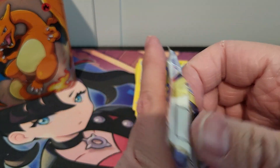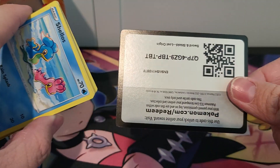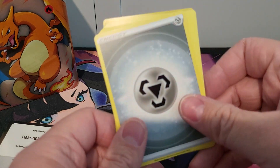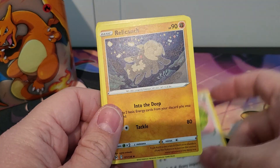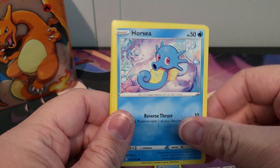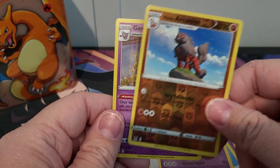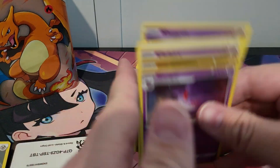Second pack of Lost Origin. Let's see what we can get here. Code card. There is our Steel Energy. Oh wow, I actually like Lickitung — I like that drawing. Snorunt. Oh, that's another one I like. Horsea, Lickitung, Clefairy, Arcanine. And a Holo Gengar. You know what, as a regular Holo, still getting a Gengar — not going to complain.